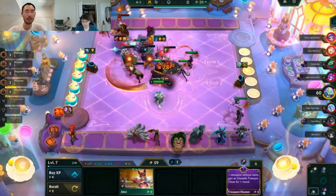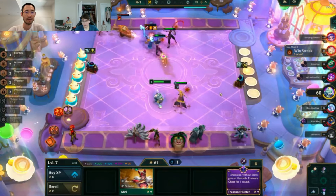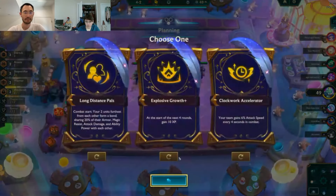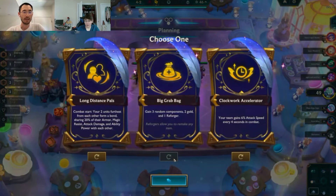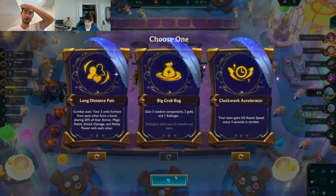I'm thinking keeping the rod for Gwen as opposed to Cloak or Bow. With the Fiora already you can feel pretty comfortable just looking to play some Gwen Fiora. Big Grab Bag was fantastic. Long Distance Pal seems okay with the Titans — if I'm going for the Warrior combo it reminds me of Kaisa and Yasuo from Set 9, or the Darius Cat stuff with Nox.